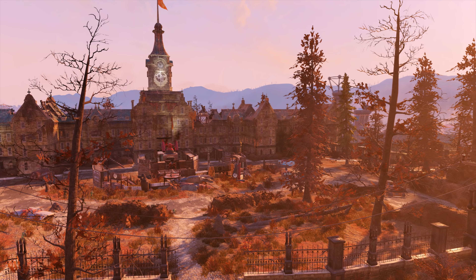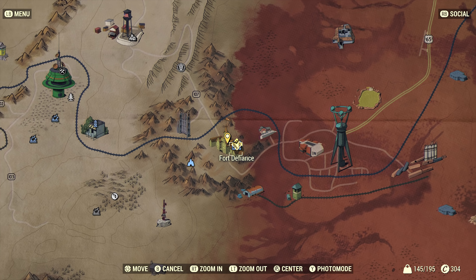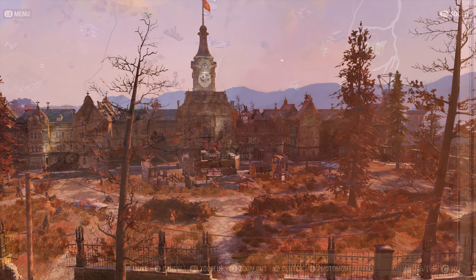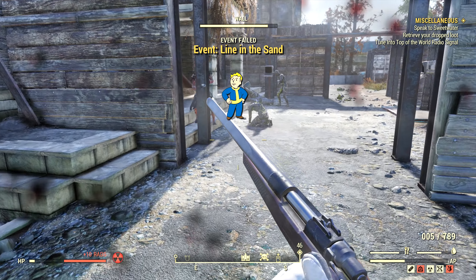In-game there are 10 unique variants of these Fasnacht masks. So far I've only found this one, but if you do find the other ones let me know where they are. If you are into this kind of stuff, links to my other Fallout 76 videos can be found down in the description — be sure to check that out along with my social media links.